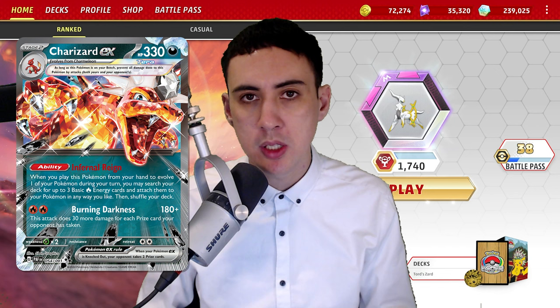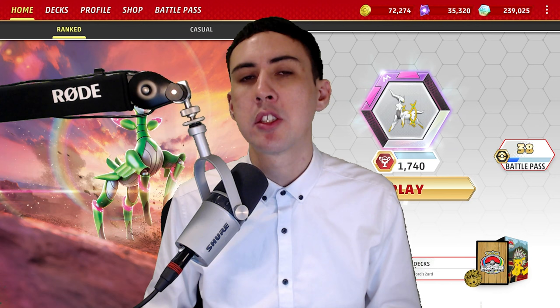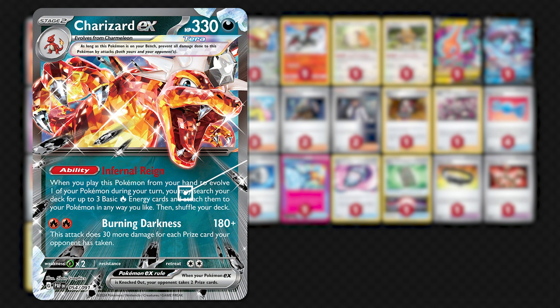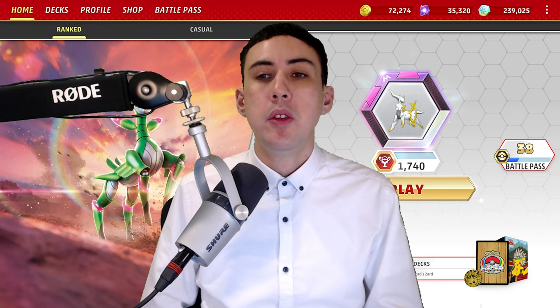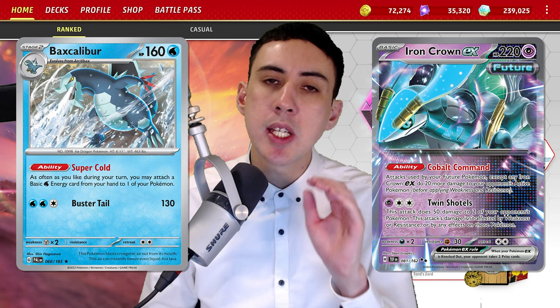Powerful as it is on its own, there are just enough conditions placed on its damage and linearity in the way that it functions that it's necessary to feature a cast of supporting Pokémon alongside it. Charizard has what I call a vertical power to it — its strength manifests in the way that its damage and energy acceleration are all contained in a single board slot. The beauty of not requiring a Pokémon like Baxcalibur to accelerate your energy or Ironcrown EX to empower your damage is that you instead get to dedicate bench spots to Pokémon which can support Charizard.